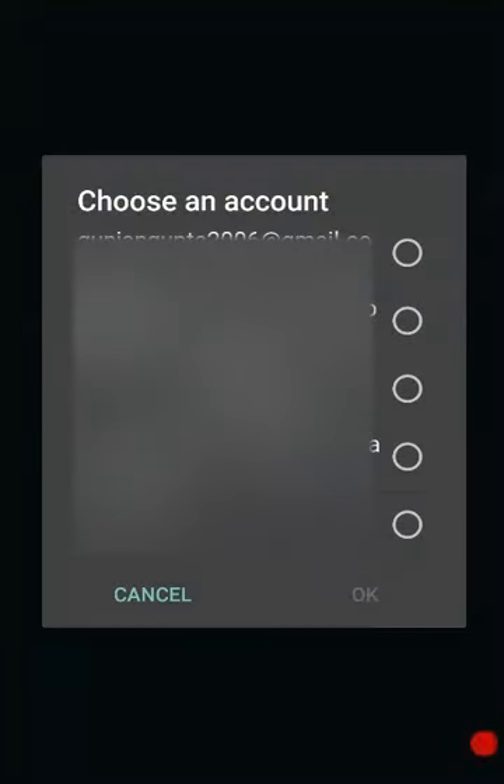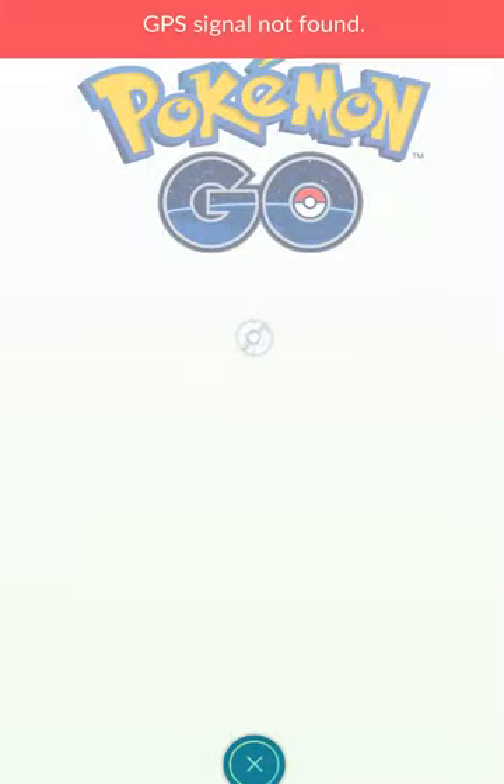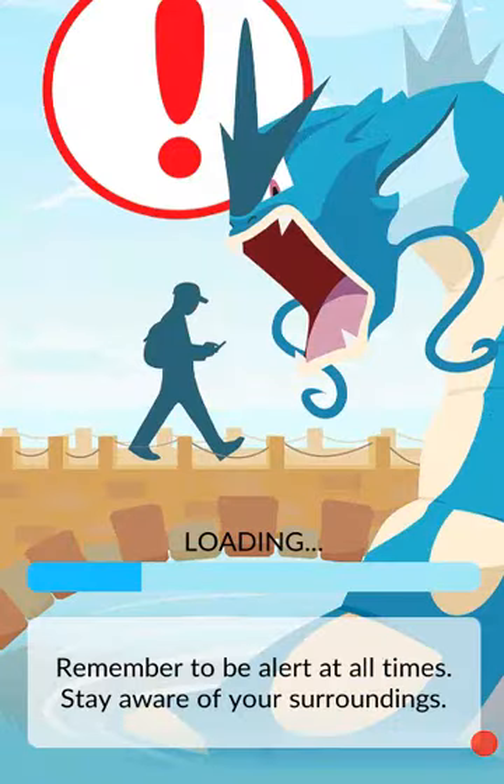So let's choose this account and it's loading — come on, load faster. Okay, it's loaded.